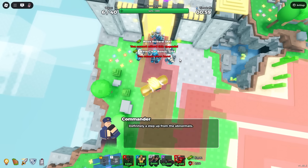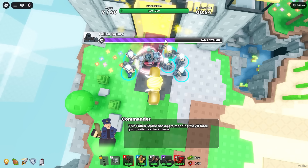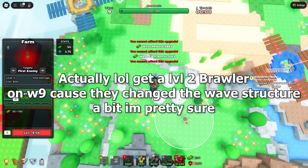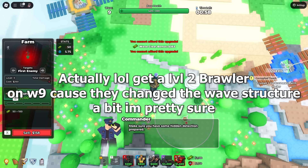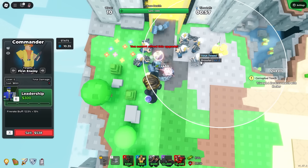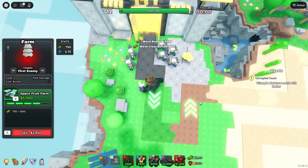On wave 6, I stop farming, preparing for the 250 HP fallen squire. I get 6 brawlers, upgrading all of them to level 1. Wave 8 and 9 are no challenge, so just keep farming until wave 10, where I upgrade 3 brawlers to level 2 and get a level 0 commander just to help out. On wave 11, I'm able to sneakily max a farm before returning to defend.